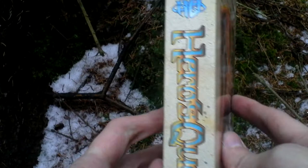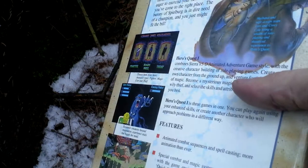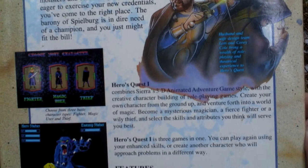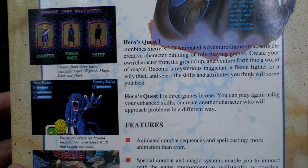Now let's turn the box around and see the backside for some info about the game and pictures from the game. You can choose to play either as fighter, magic user, or thief, as you can see.